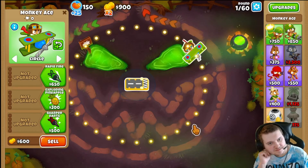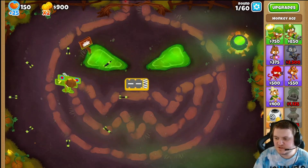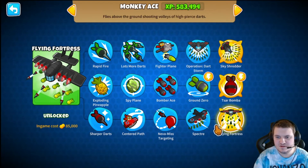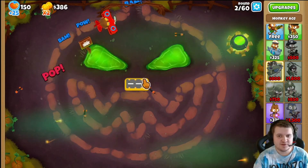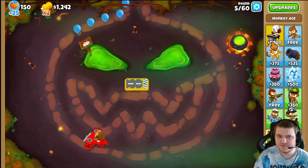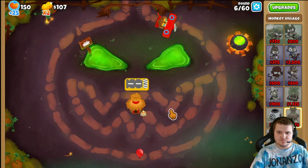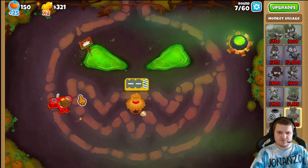In the beginning, since you're starting with Monkey Ace, you're gonna start it like this. You're gonna max out this one — this is the big plan. You're gonna focus on trying to max out this one, saving up money for the house. So we're going for the house first.